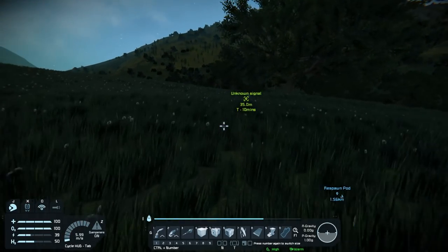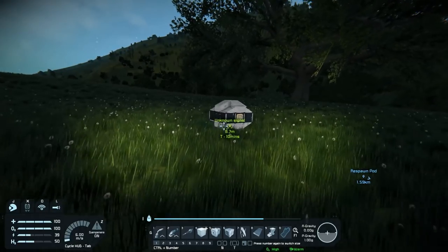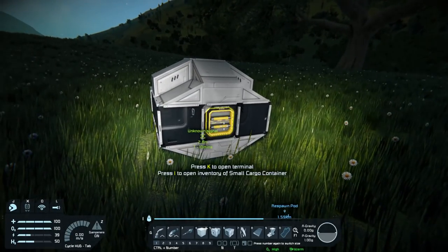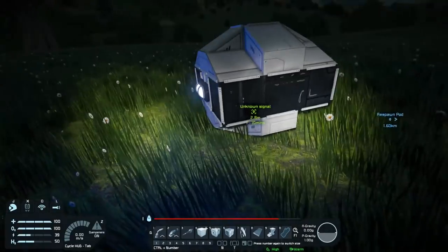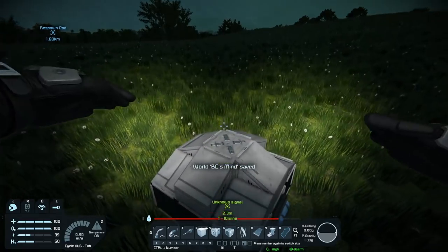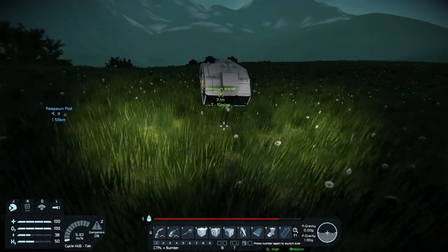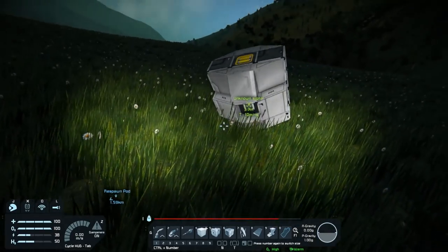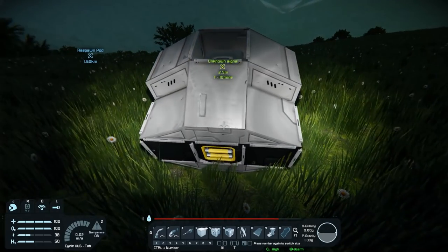All right, let's see what we have here — light would help. Not much. I'll probably get more scrap from you than that. Blinking light — where's the button? I don't know if I could just push this thing around; it probably weighs 300 tons or something. There's the button.